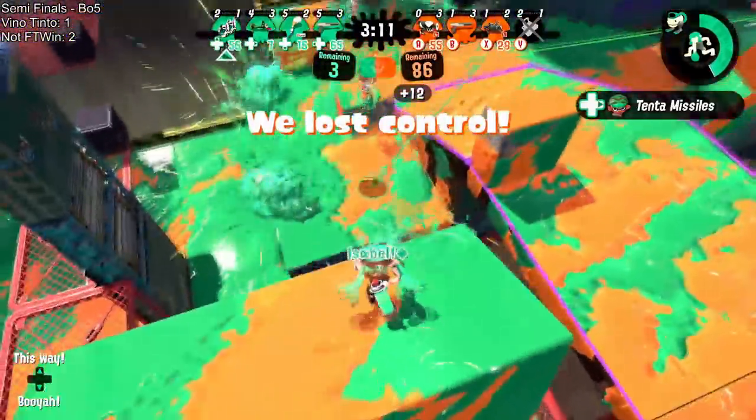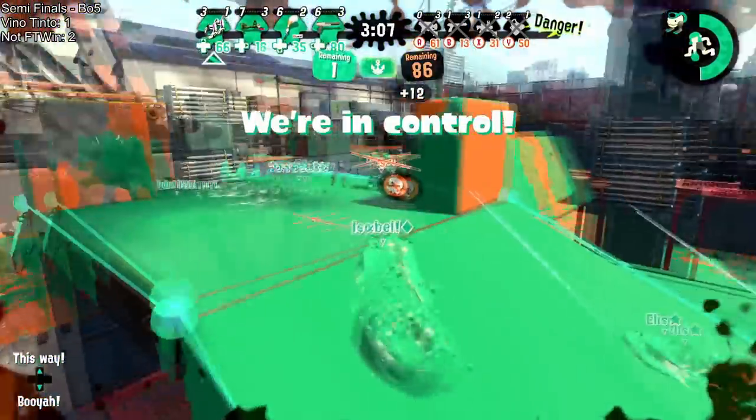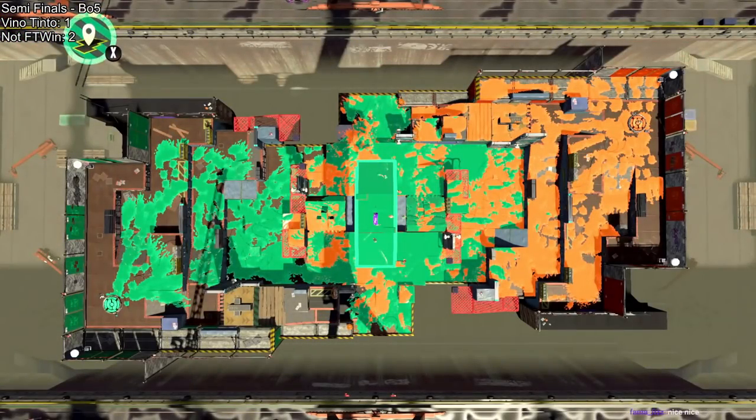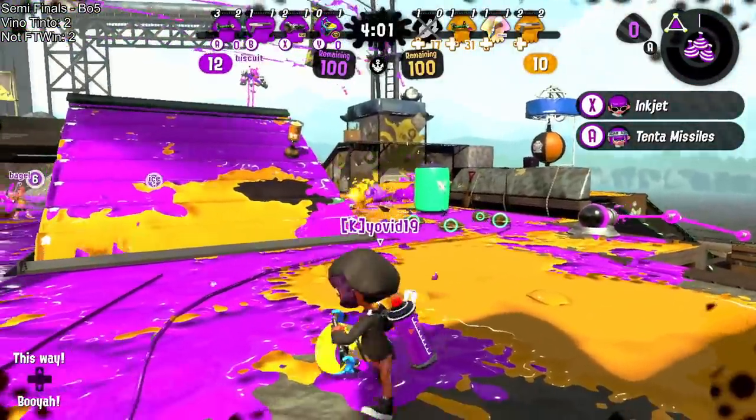Isabel painting the zone, Lucas painted the zone — two of them go down, it's just Bagel, and they die. Vino tinto with a very dominant game four.